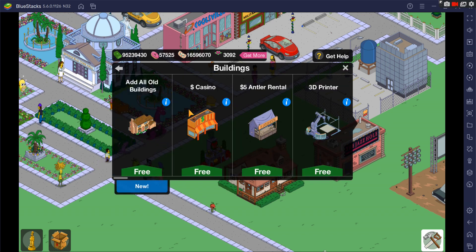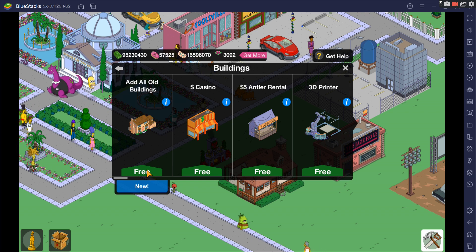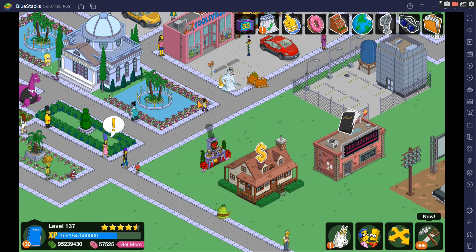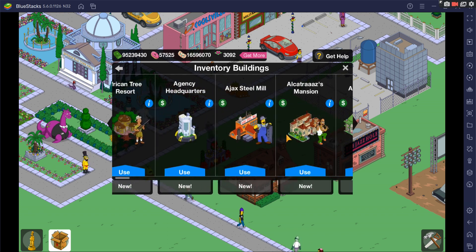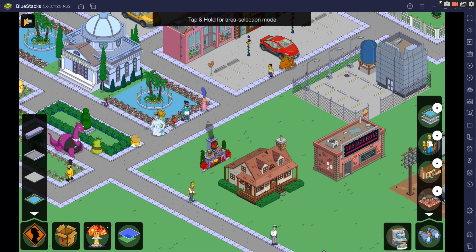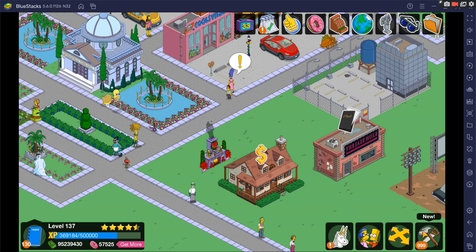Next is buildings — similar to characters, you can add one by one or add them all. There are roughly 900 buildings. To show how the add-all works, click on it, confirm yes, and all of them have been added. Going into inventory, you can see they're there. Then we'll go into the miscellaneous menu and empty our inventory to start fresh.